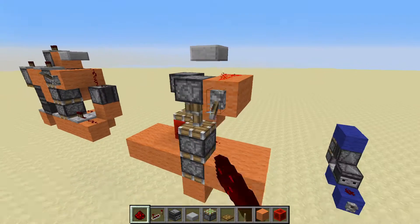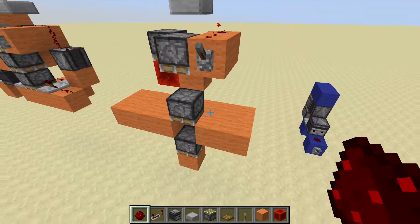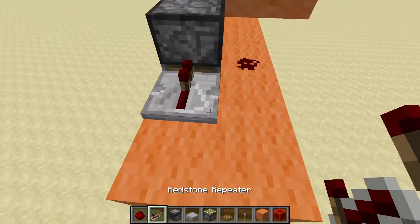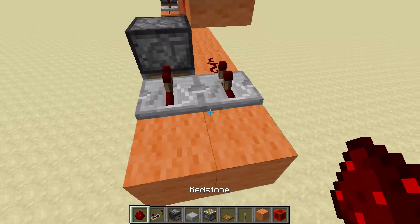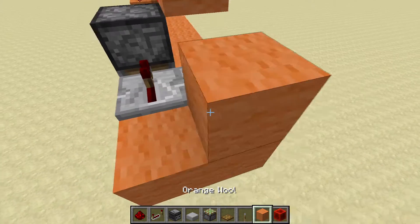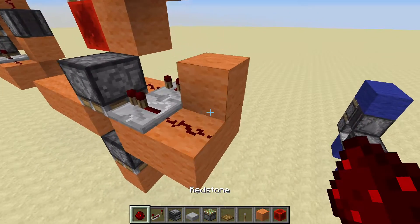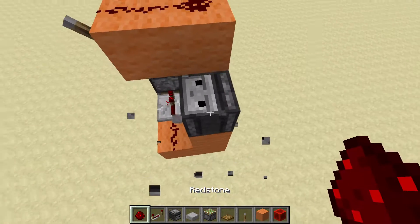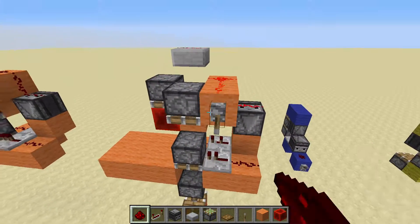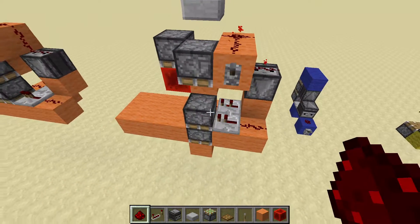It won't retract though, so for your retraction you put these repeaters — this one's set to two ticks. Then an observer and a redstone dust on top. Now you get your full extension and the first two pistons working.